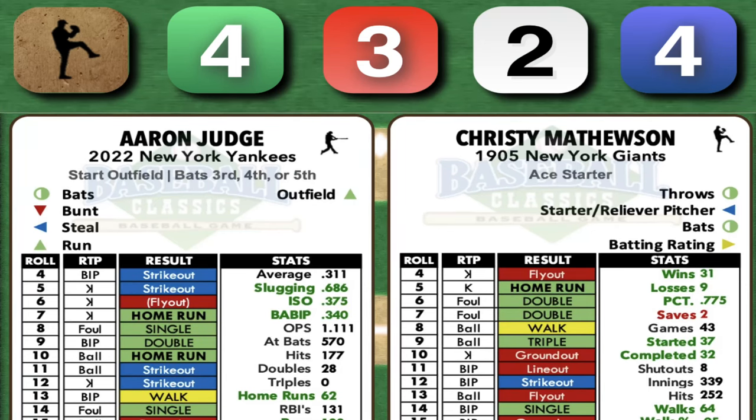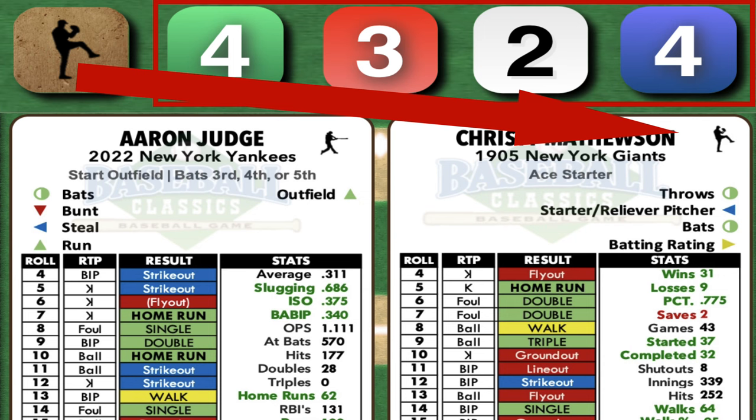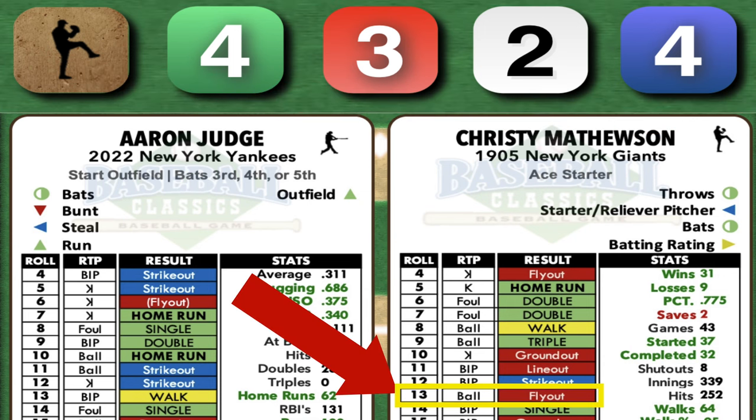Roll the batter pitcher die and four color-coded six-sided dice, and when those dice are cast, consult the batter pitcher card roll column and then the result column for the decisive play outcome. For instance, this roll totaling 13 sends us to the pitcher card, showing a fly-out.